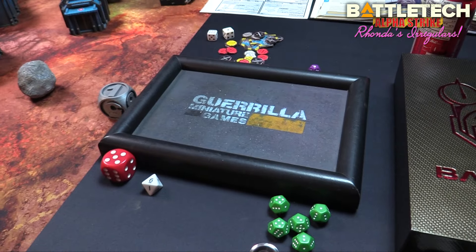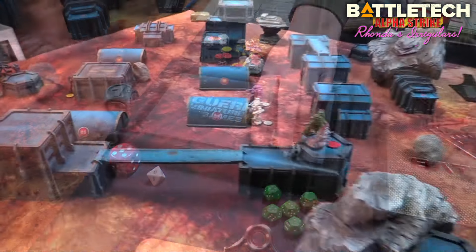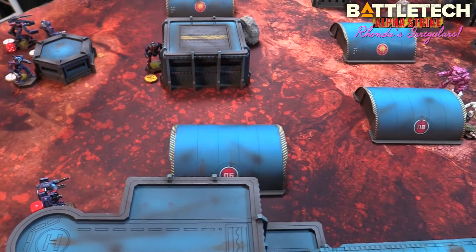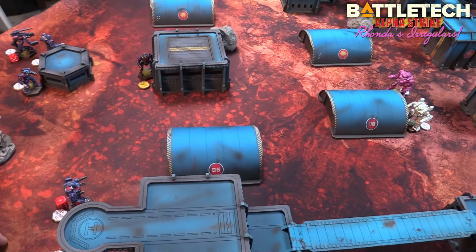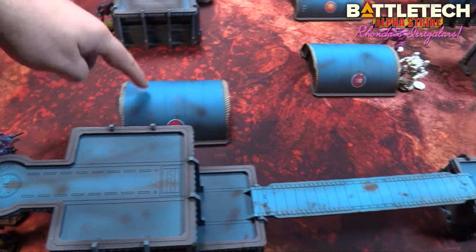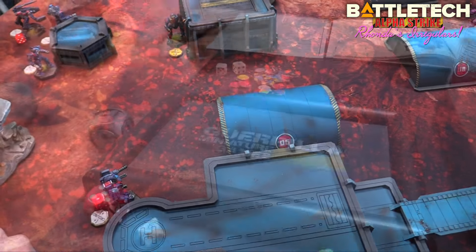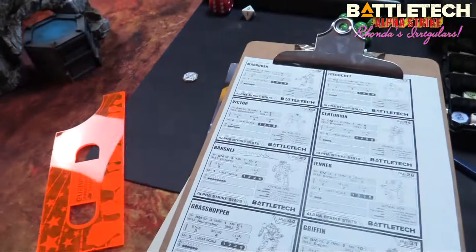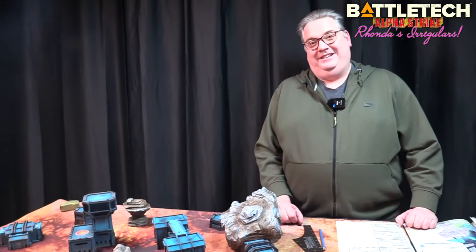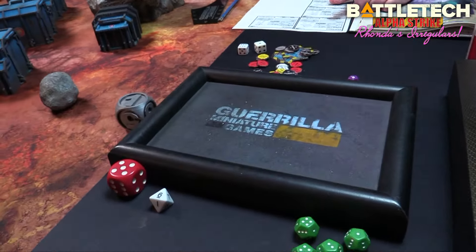The Victor takes another hit — one armor point left. Now the big guns from Ronda's side. Shorty in the Crockett, skill two, fires on the Banshee — three or four for range, five for cover, six for TMM — rolls a six, lands four damage. Banshees have eight armor points so that's half gone. Then Ronda fires both Gauss rifles — skill one better than Shorty, needing a five — rolls a five: six damage.